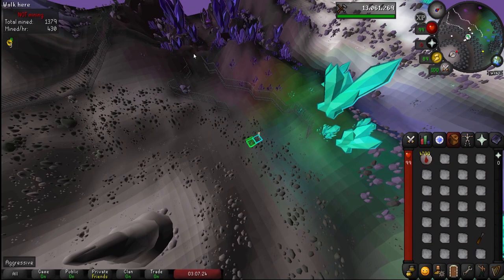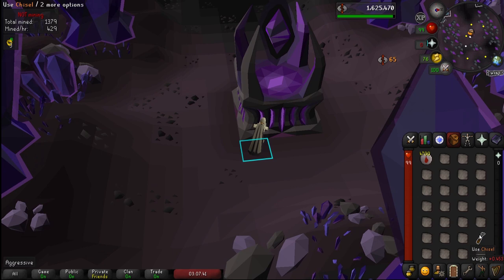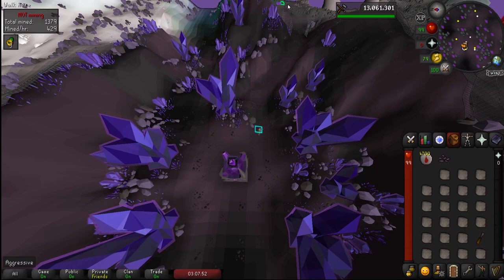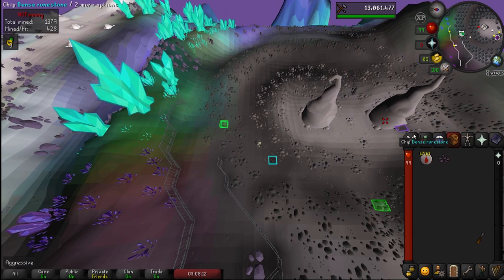When our first inventory is full, run north to the agility shortcut and use it as before. After using the shortcut, run west to the dark altar. If you have your plugin set up correctly, you can do this in one click to go all the way there. Click on the dark altar and you'll get dark essence in place of your dense essence. Then use the chisel on it — you can do it AFK in place at the altar, or chisel on the way back. One is more efficient, one is more AFK — pick whichever works for you.